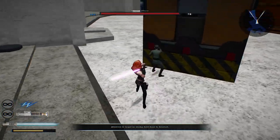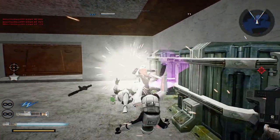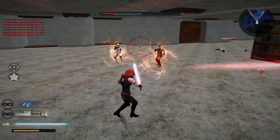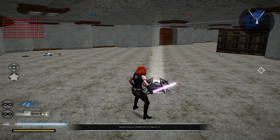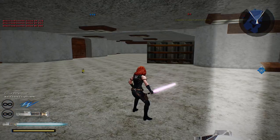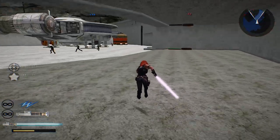The enemy is in control of another Command Post. They're still running low on reinforcements, so it doesn't really matter. There we go — killed them off. Let's take this Command Post back. Command Post 2 is now being taken. The enemy is in control of another Command Post. Hostile reinforcements are dropping. Doing just fine on our own here.